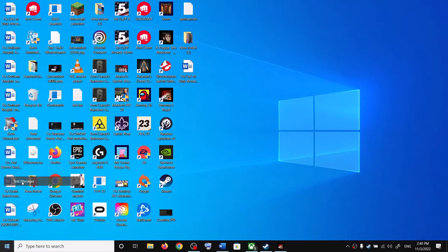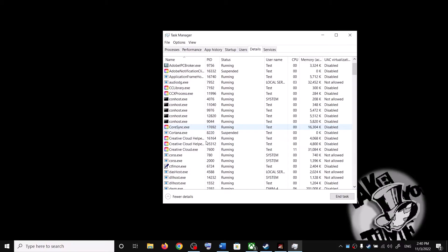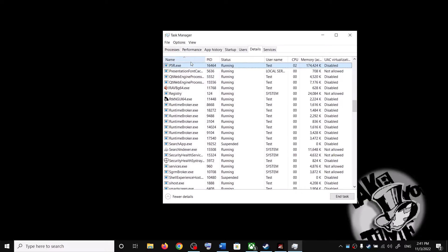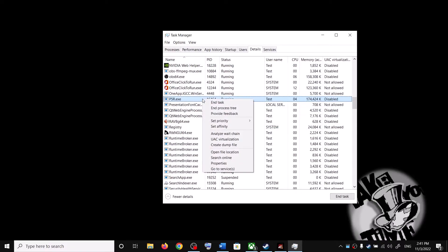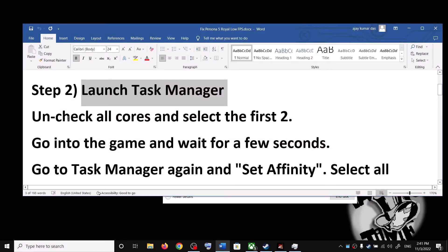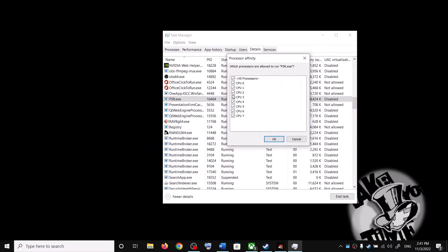If you're still facing the problem, open Task Manager again, go to the Details tab, find the game exe file, right-click it, and click on Set Affinity. Uncheck all cores, then select only CPU 0 and CPU 1, and click OK.